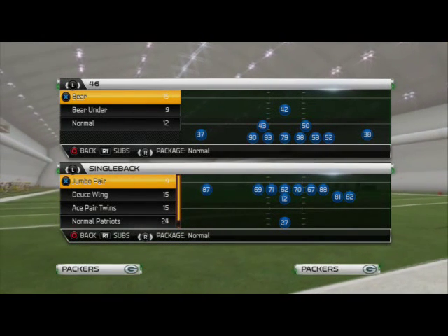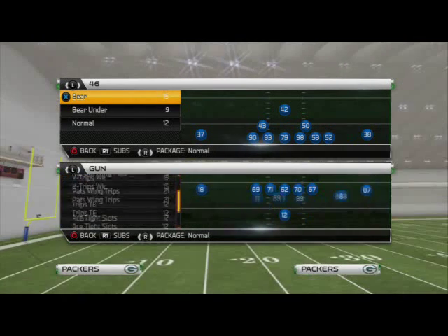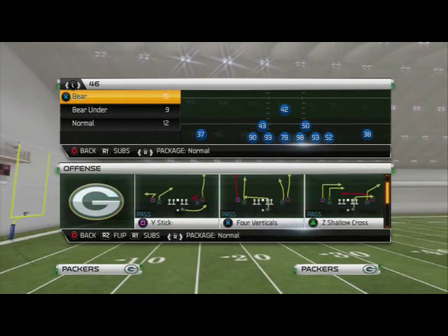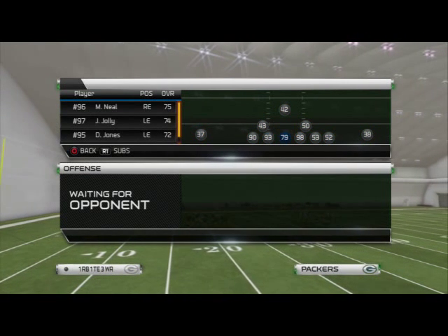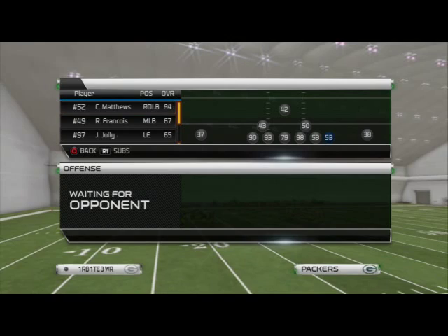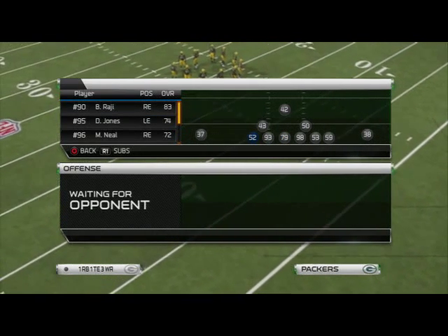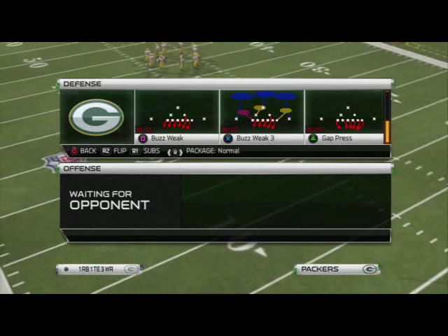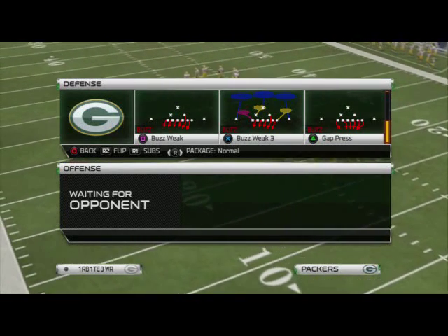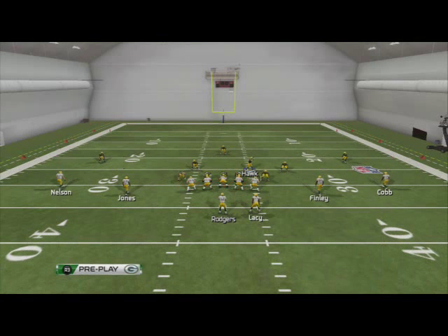Good morning, Man 25 gamers. In today's Blitz of the Day, we're going to be taking a look at a blitz out of the 46 Bear formation. I'm actually going to make a quick substitution — if I were you, I would substitute your fastest defensive end or linebacker in the left defensive end slot. The blitz we like to use is the Buzz Week 3.